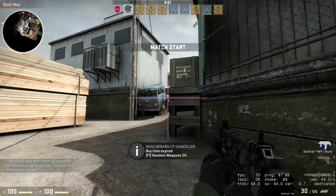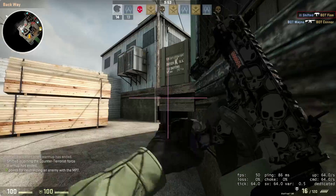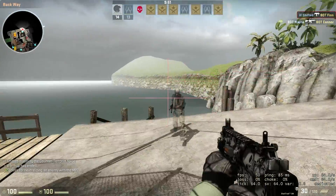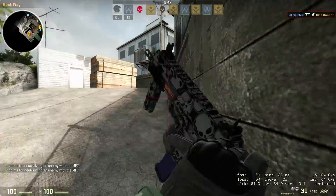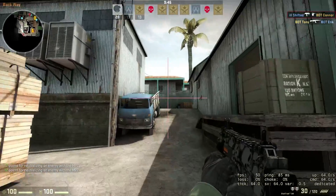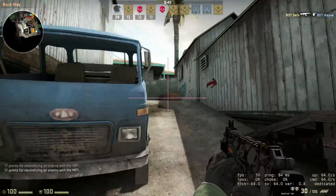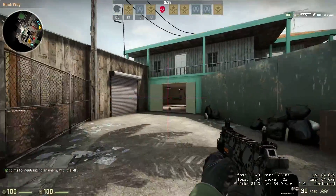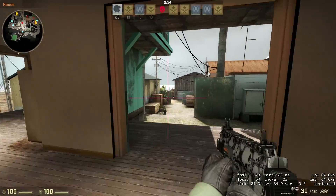What's up folks, this is Illshifted from Focus on Play bringing you a crosshair thing I found online. Basically you can generate your own crosshair — as you can see I've got a huge pink crosshair going on in the middle of my screen, kind of like I'm totally zoomed in on a sniper rifle.